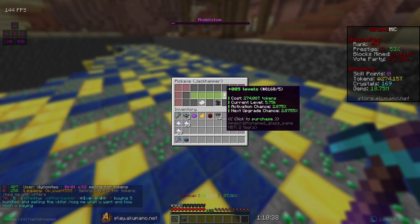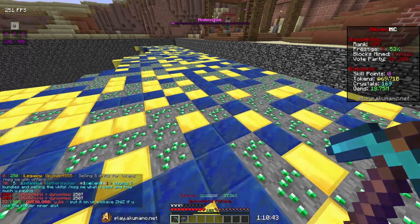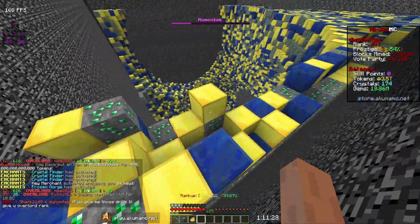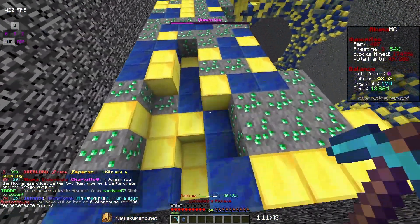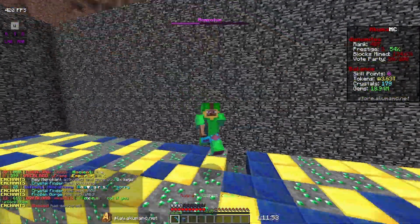Right now I'm going to get jackhammer upgraded a little bit more — we can get 885 levels, now we're up to 6.6k, getting closer and closer to maxing it out. I'm putting these drills on the auction house for 400 trillion, and the chat color for 300 trillion. Hopefully those sell while I'm mining.